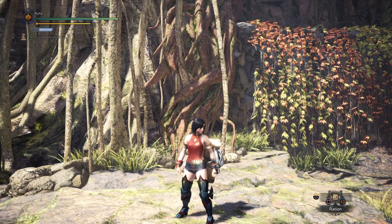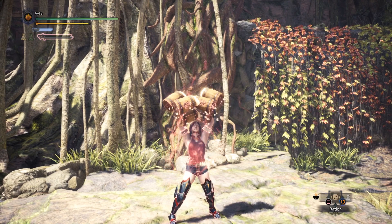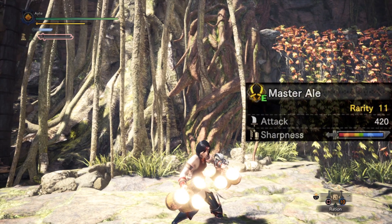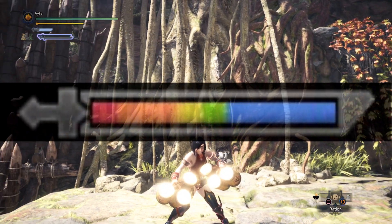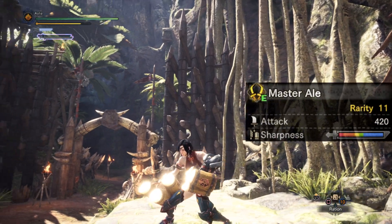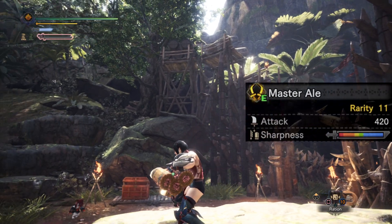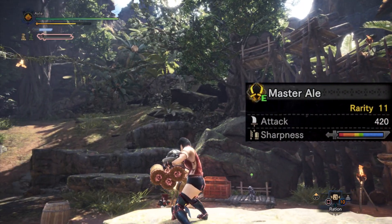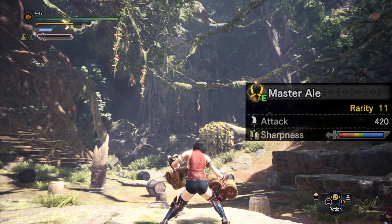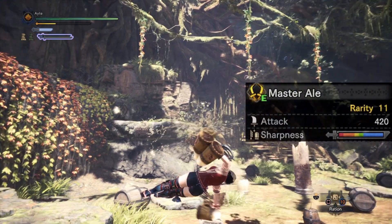And here we have our master ale. Look at the stats on this thing — a huge bar of blue sharpness. It really, really sucks, and the raw damage kind of does it too. But it's dual blades and you're not really using this for raw damage. With just blue sharpness in multiplayer you're going to be bouncing and tickling monsters. But what is exciting is two four-slots — that's great.